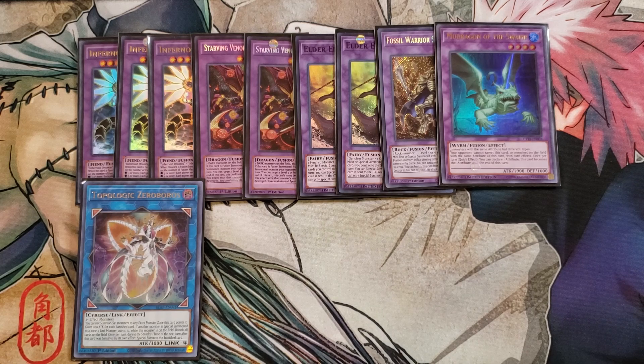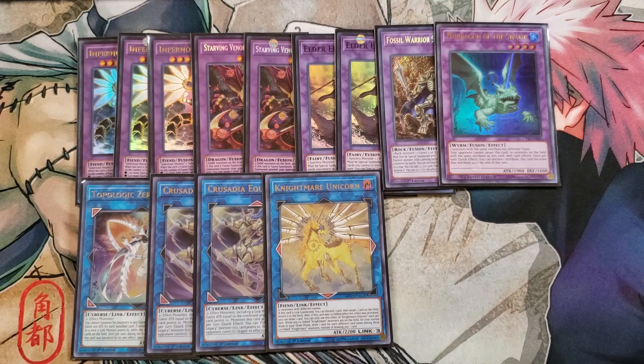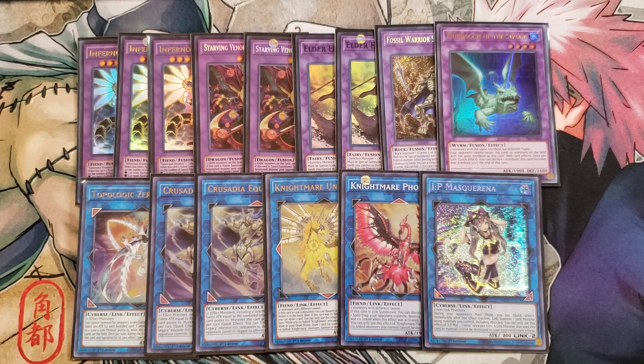We play two copies of Equip Max, which helps you OTK — it gains attack for every monster that points to it, can get really big, and is easy to summon especially off Void Feast. One copy of Unicorn because it can spin cards back and one copy of Phoenix because it pops spells or traps. Finally, one copy of IP Masquerena to round things out — you link summon into it, then link climb during your opponent's turn into Equip Max or Unicorn, since Equip Max requires a link monster.